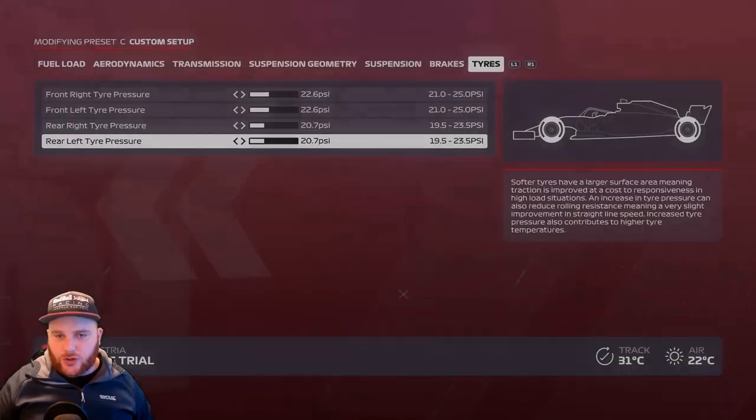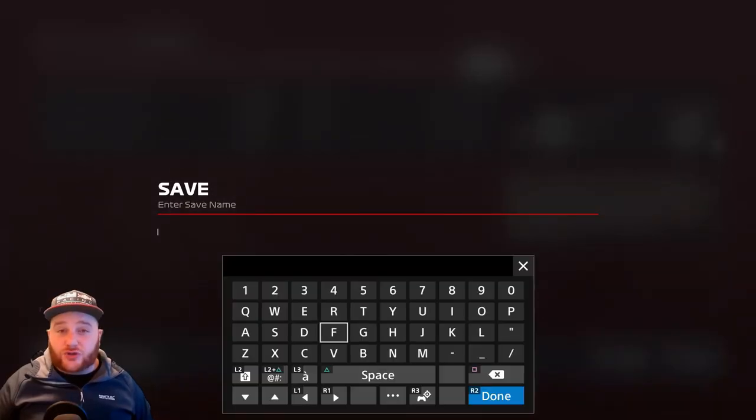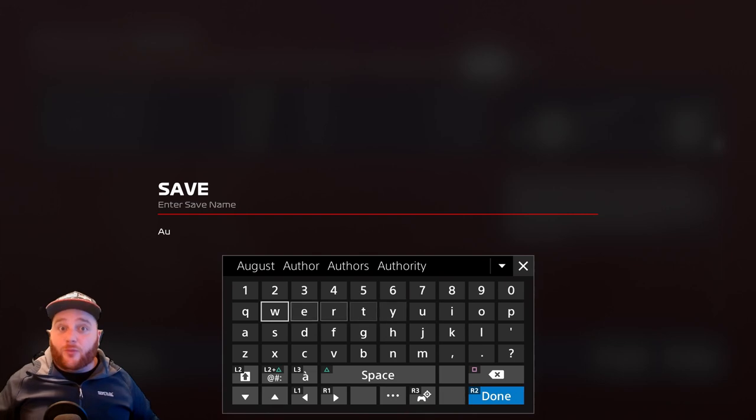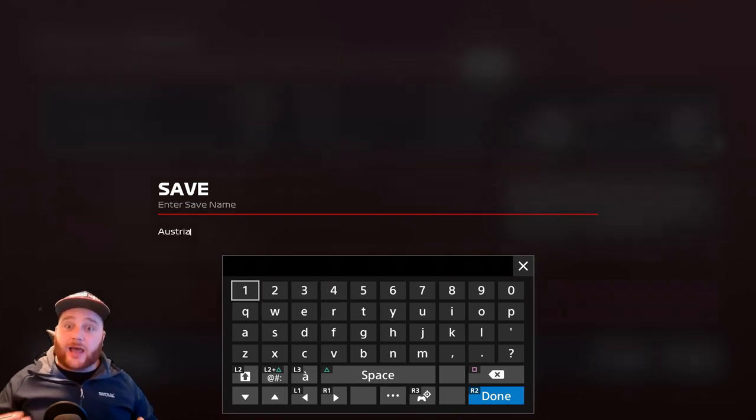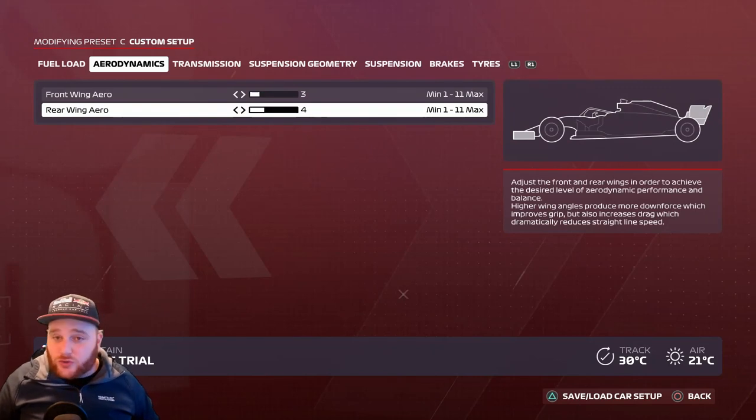Austria tire pressures: front-right 22.6, front-left 22.6, rear-right 20.7, rear-left 20.7. Save it as 'Austria'. Apologies if this is a bit repetitive, but it should adjust your driving style and improve your lap times. If it helps, make sure you subscribe and drop a like.